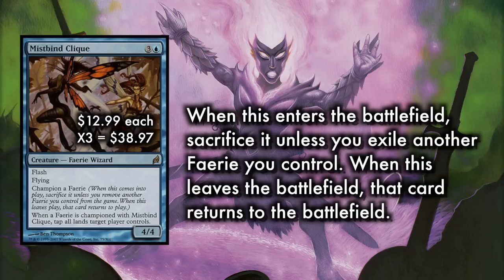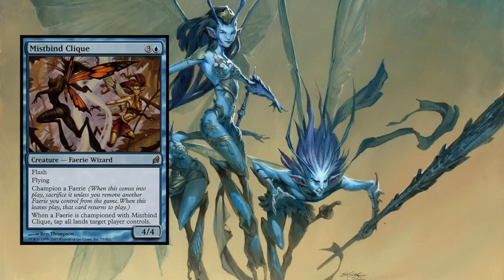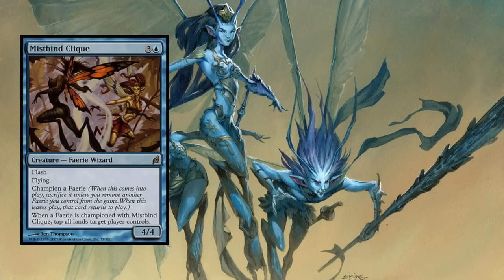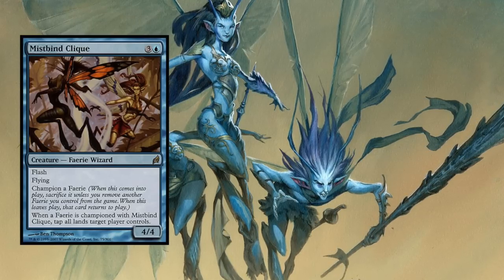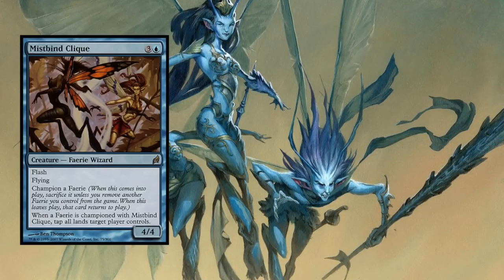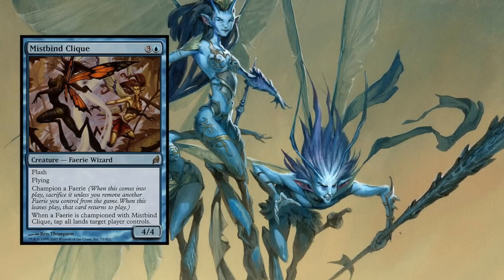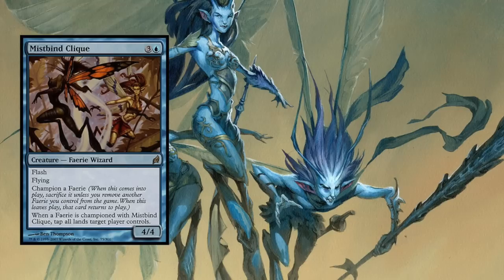Assuming you successfully cast and resolve Mistbind Clique, the target opponent then taps all of their lands. This is an amazing effect. Ideally, you should hold priority during your opponent's upkeep and then flash Mistbind Clique in. Since it's still their upkeep, all they can really do is cast instant spells in response. And if they can't counter it, they're going to end up tapped out for the entirety of their turn and, subsequently, your turn. The opportunity here is huge, as is the 4/4 flyer you just flashed in.